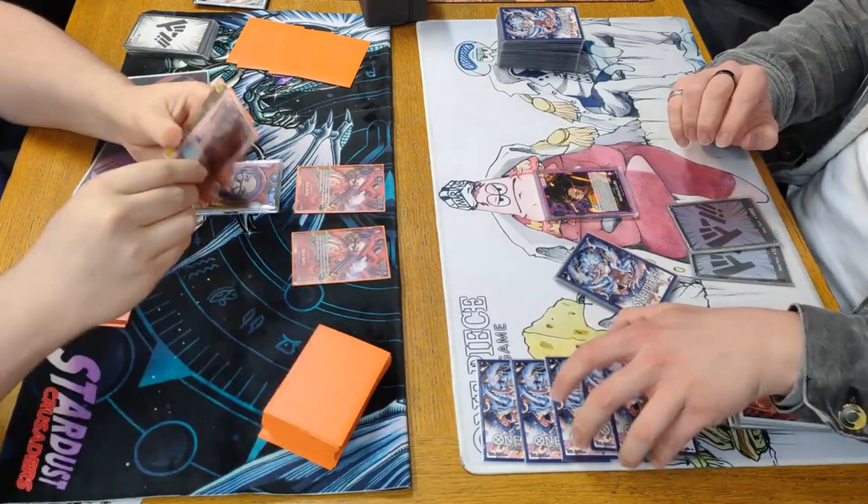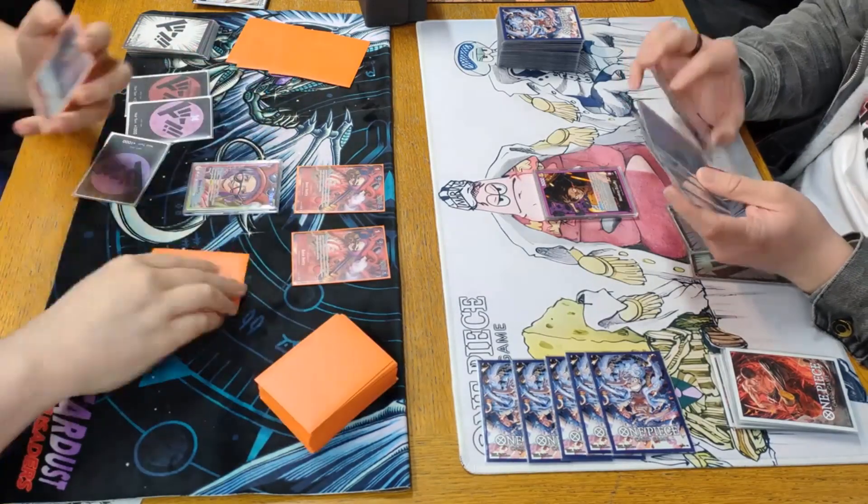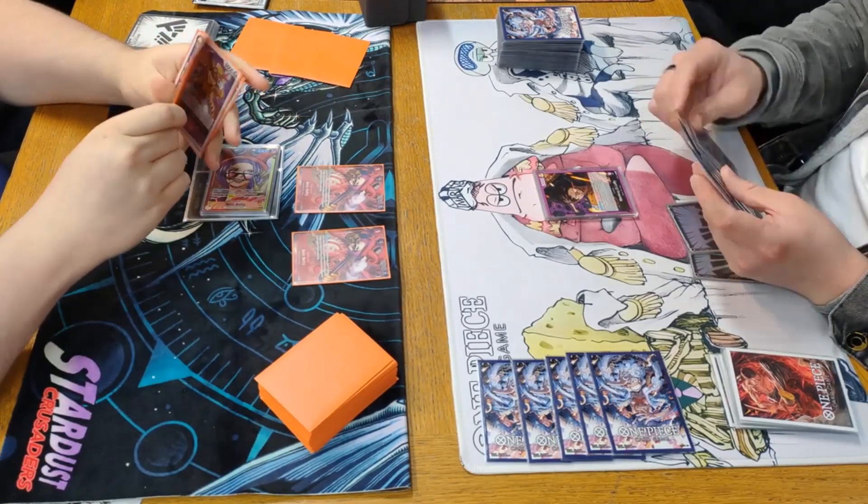We go back to my turn and play a Bello Betty again. Looking at the top five cards, adding a Morley to my hand, and then we go ahead and swing seven into Luffy's life.